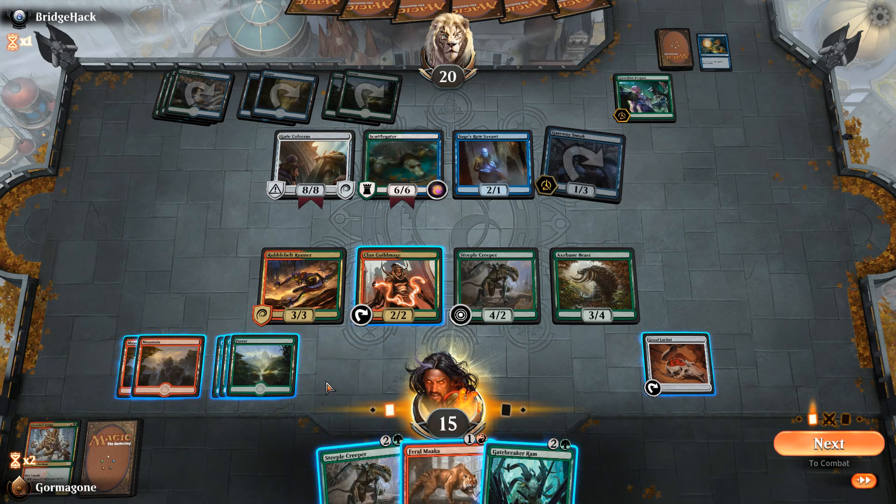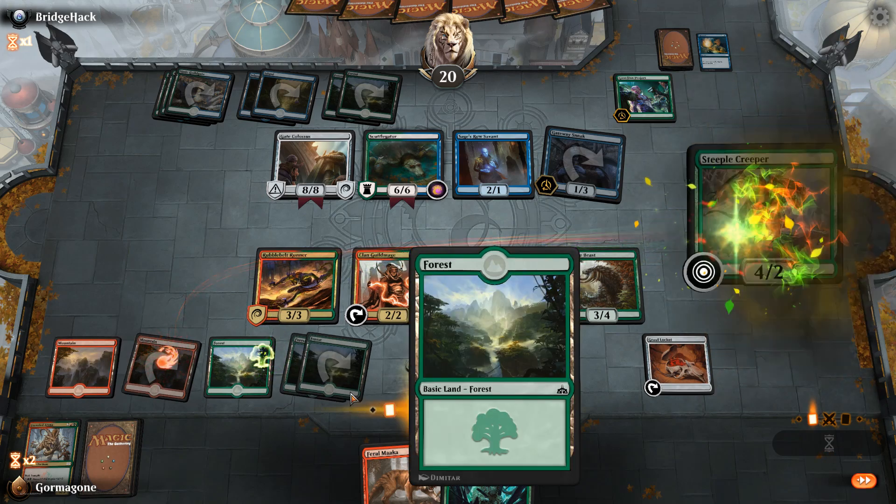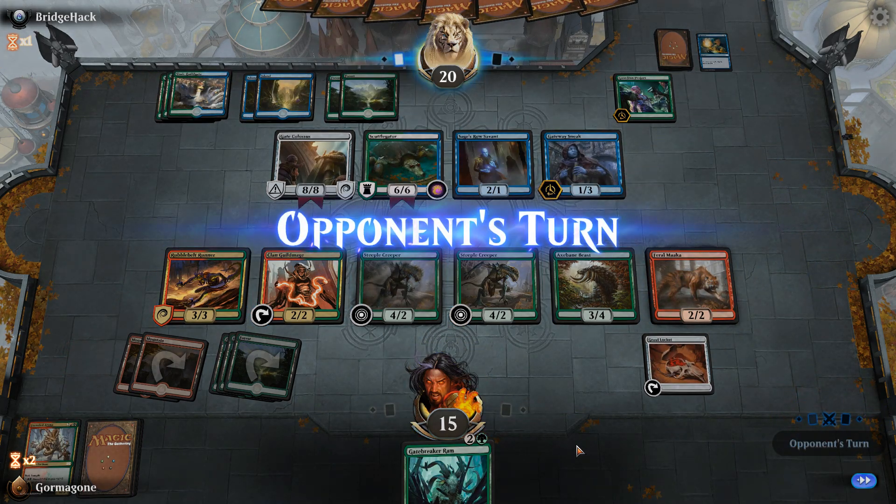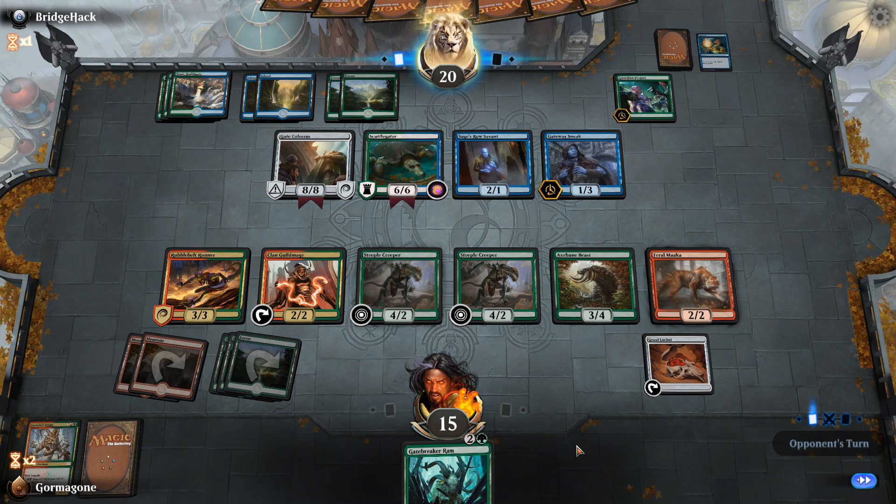Oh god. We're flooding the board. We have two guys that can deal with the Gate Colossus by themselves. We have enough guys on the floor to deal with the buffed-up Scuttle Gator. Because it becomes a 9-9, we have 3, 6, 10 power. He has 3, 4, 5, 6, 7 mana and it costs 8 — he's one mana short. And we can turn that guy into essentially a 4-4.